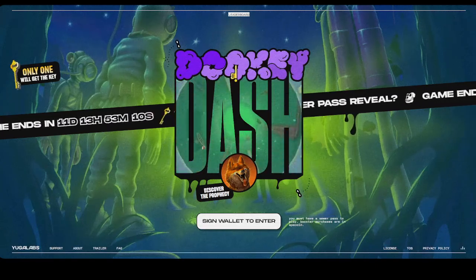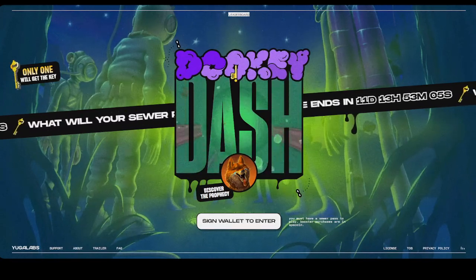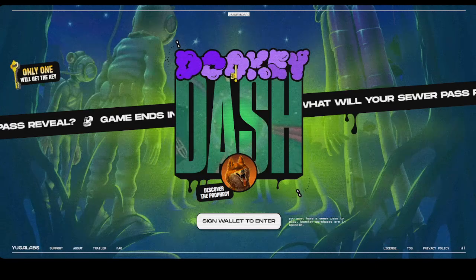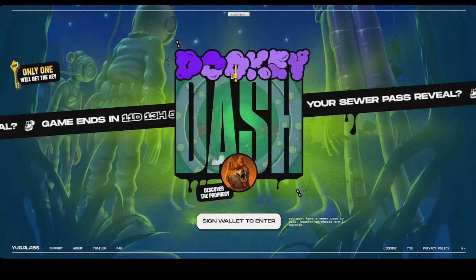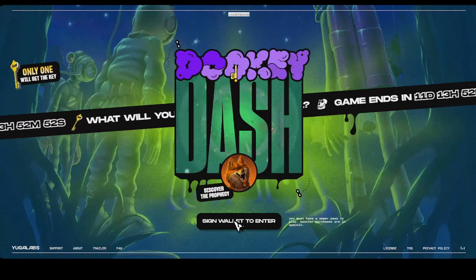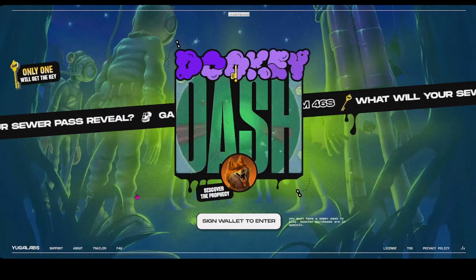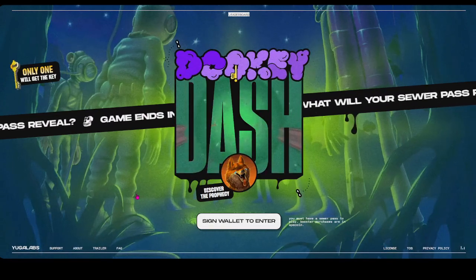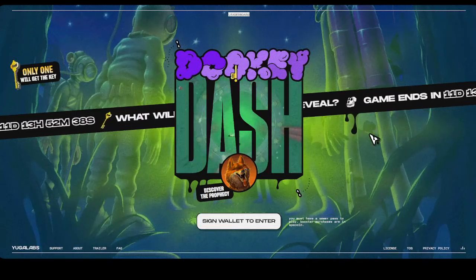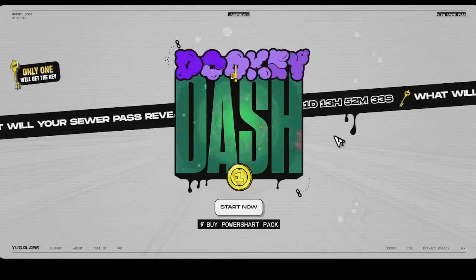I was able to find somebody on Twitter that had shared a private wallet that they had put a couple passes in for people to play off of. So all you had to do was import the private key into your MetaMask wallet, and here I am using their pass. I won't be receiving any of the summoning mint NFT, but it's just giving me the opportunity to kind of kill FOMO a little bit and actually get to play around with this without having a barrier to entry.